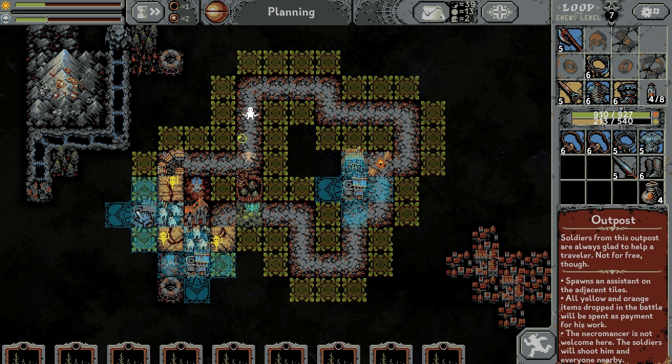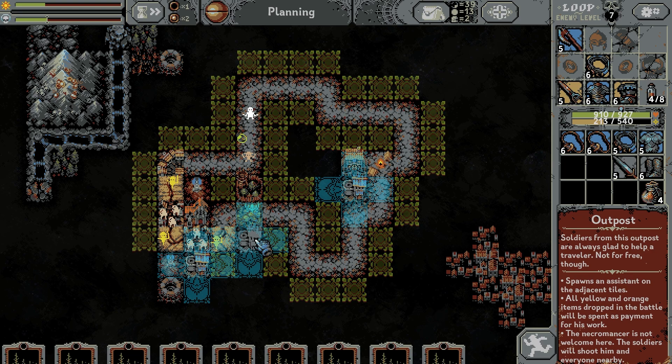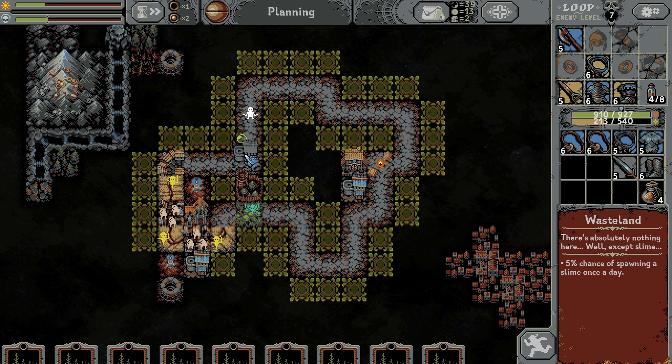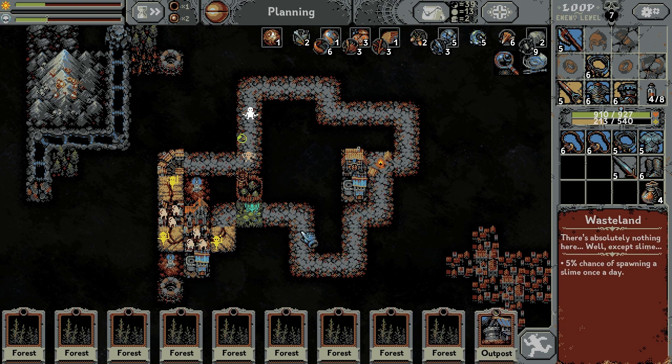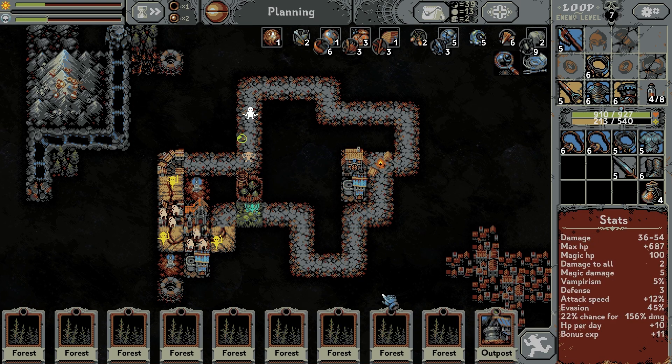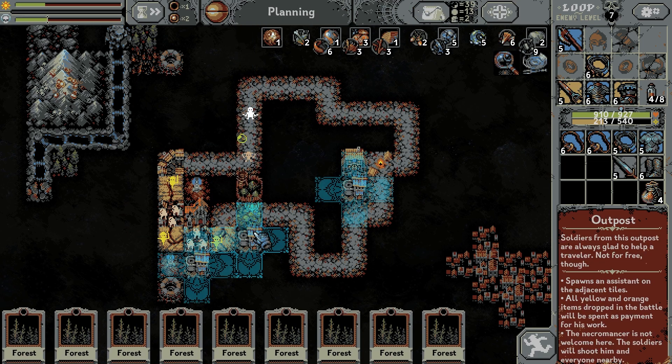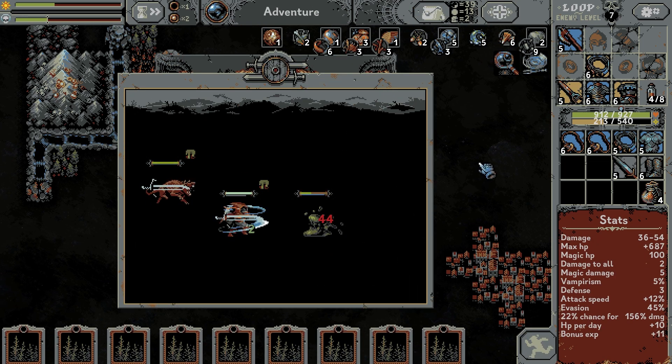Another outpost might be worth it — I'm kind of tempted. Alternatively I could place it here. Oh, does that still spawn goblins? That still spawns goblins — I hadn't even noticed that before. But yeah, we'll have another outpost there, that'll help out a little bit.